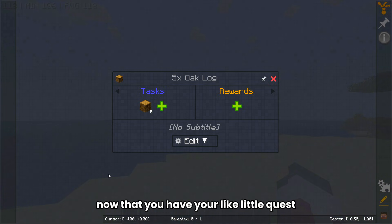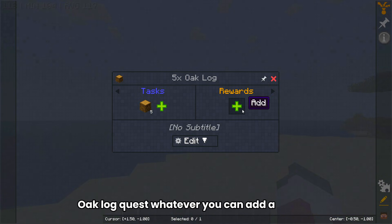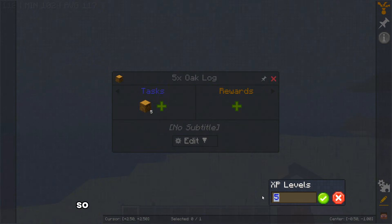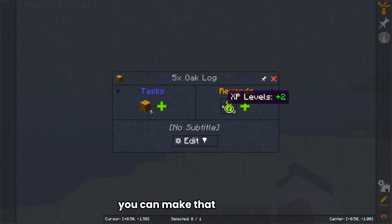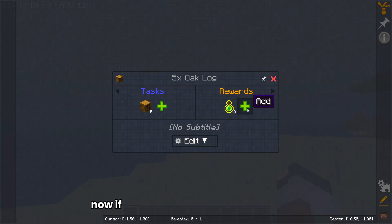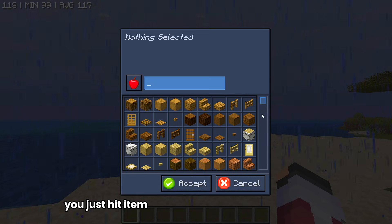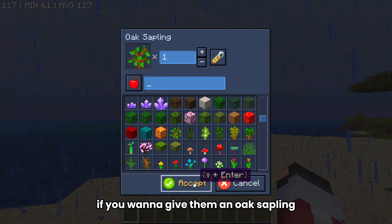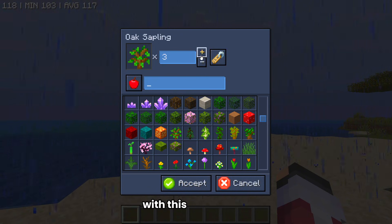Now that you have your quest, you can add a reward. You can do an item reward, choice reward, random reward, or XP. I recommend using item — it's usually the easiest. For XP, I recommend using XP levels and just set the amount of levels. So if you want the player to collect five oak logs and get two levels of XP, you can make that the reward. If you want to do an item as a reward, just hit item and give them a specific item — like an oak sapling. You can change the amount with the button there.